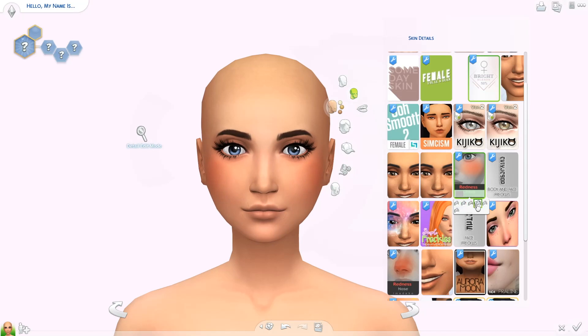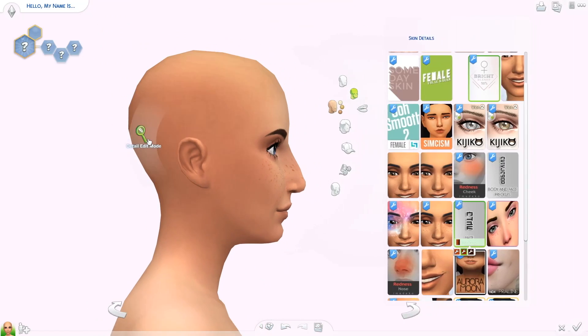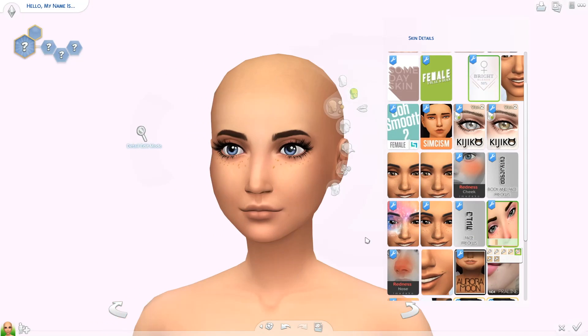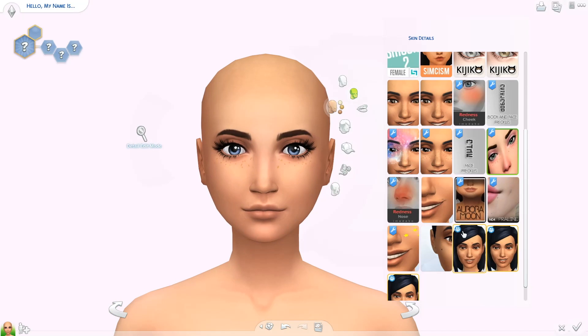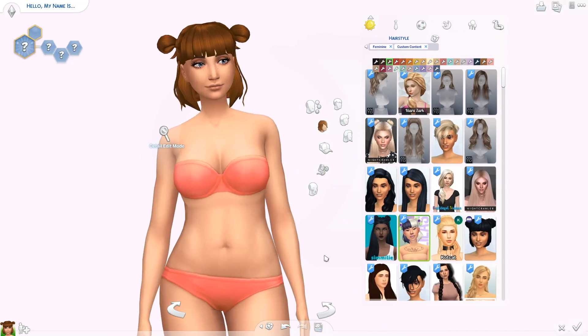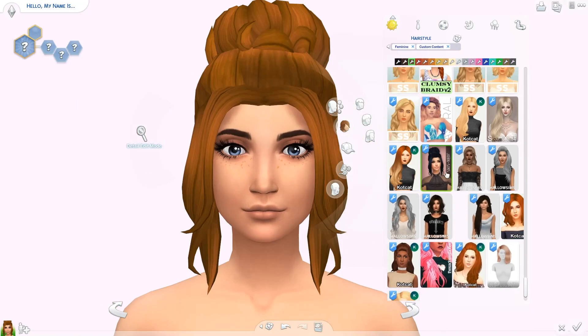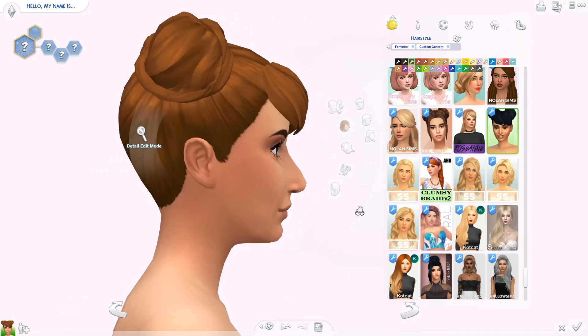I was looking up different personality traits and characteristics for Tauruses and they seem like quite good people. Tauruses are known to be reliable, patient, responsible, well-grounded, stable, realistic, practical, conservative, and elegant. I went for a more elegant, conservative looking sim today — this sim looks very different than a lot of my other sims and I quite love how she turned out.